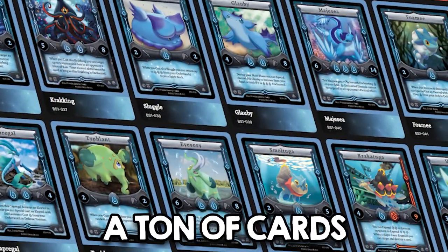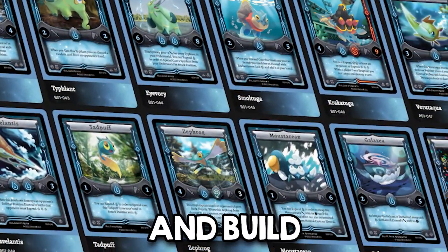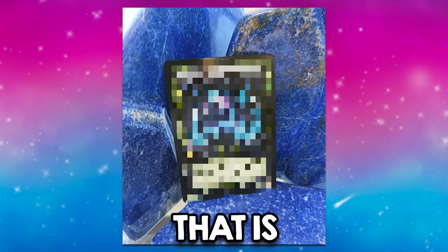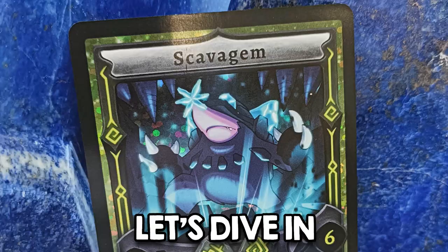The Alestral's base set features a ton of cards that you can use to construct and build epic decks. And today, we're going to be looking at a hidden gem card that is Scavagem. Let's dive in. Be sure to leave a like and a comment down below about what kind of deck you want to see next.